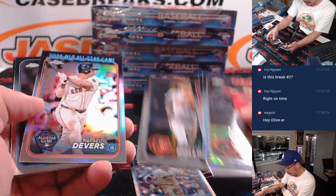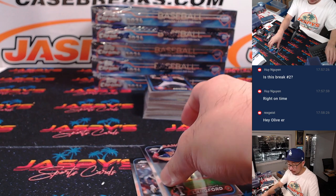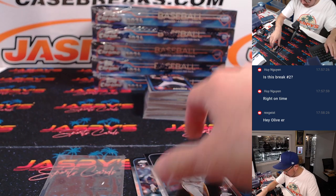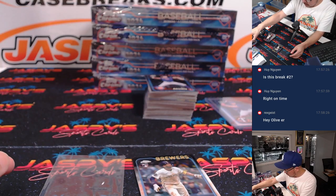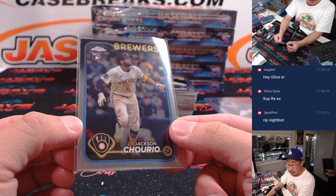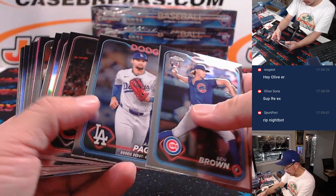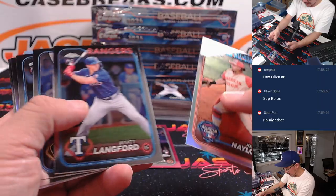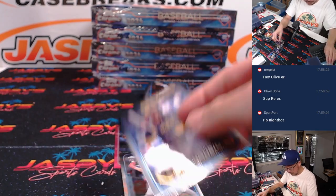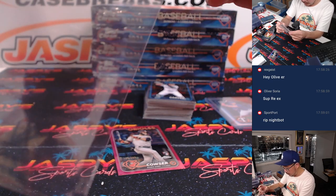It's a fairly quick break, but I will do an autograph recap at the end. Nice Langford Refractor. The Jackson Holiday Rookie Debut card is going to go to Brian and the O's. Churio, a Rookie of the Year finalist, is going to go to Tristan and the Brew Crew. Colton Couser — he had a nice season too. This is Debut Churio. Base Langford.